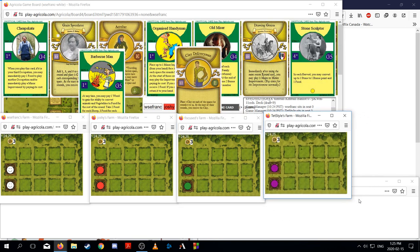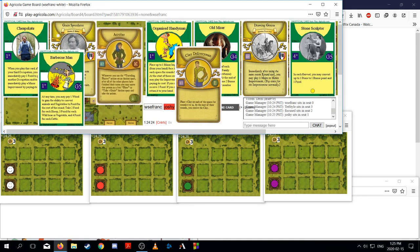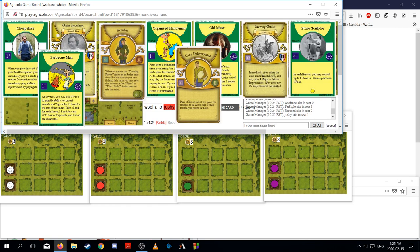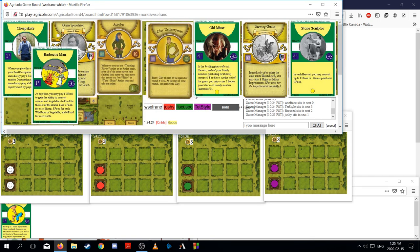What's going to come back here? Probably Great Speculator, Organized Handyman, Stone Sculptor, and Cheapskate are the four that go. So we might get Acrobat or Drawing Genius back. Acrobat kind of overlaps with Great Speculator, and Drawing Genius kind of overlaps with Organized Handyman. Not that I'm all that excited to play Drawing Genius even if it comes back. So I think we're going to take Organized Handyman here — I like this card.